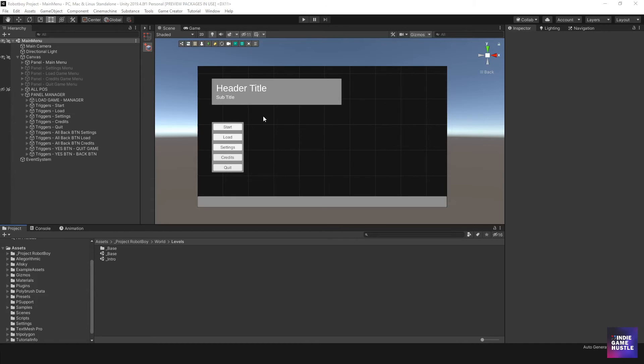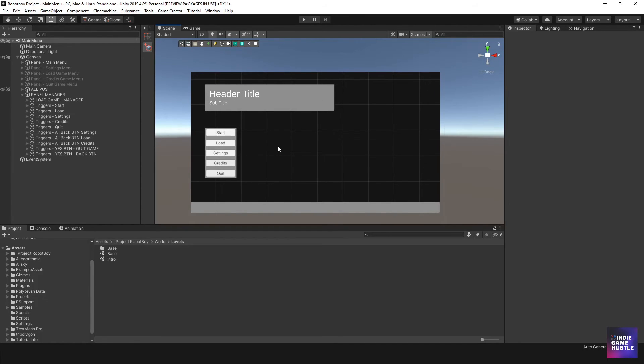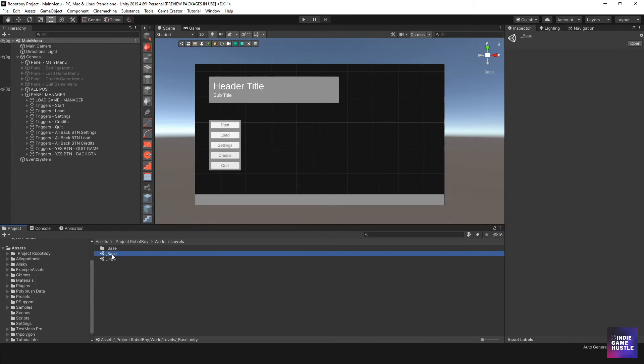In our last video we were working on this main menu, and it's working — doing basic things, doing what it needs to do. But now we need to trigger a game over scene for our player. So I'm going to head over to the base scene where our player is waiting for us.